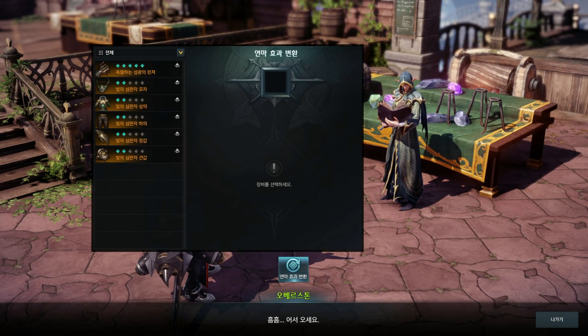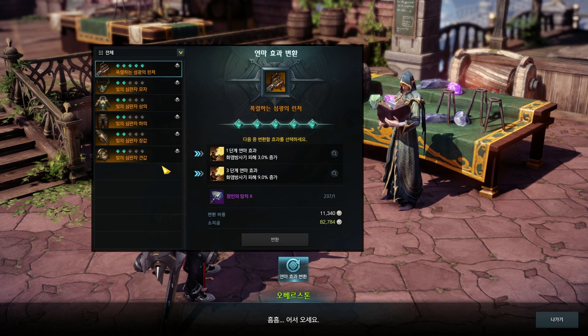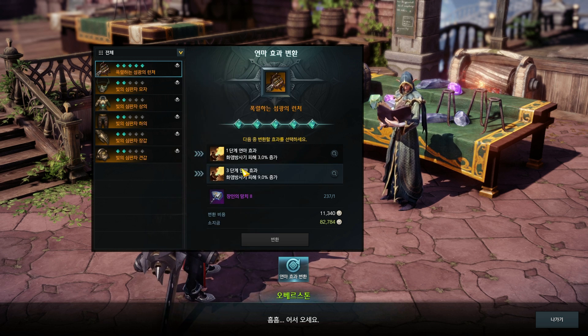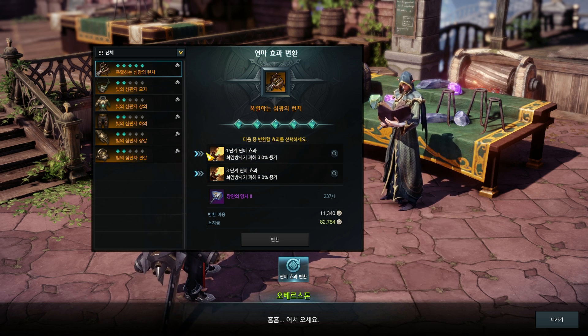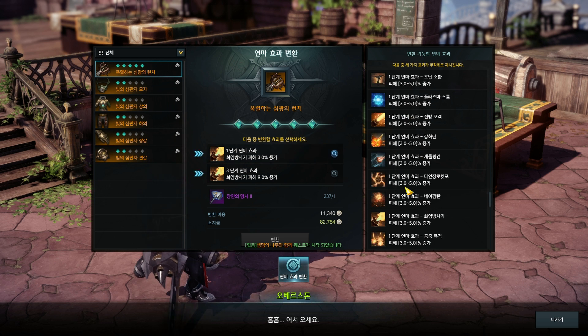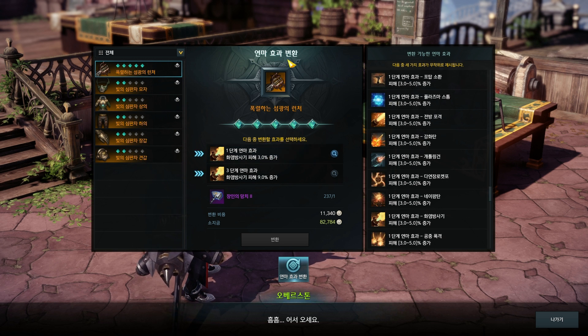The second thing you should min-max is the abilities on your gear. Once you enchant your gear to one star or three star, you unlock ability boosts. The thunder element weapon is already five star, so I can re-roll or choose two ability boosts. Depending on which abilities you use, you should re-roll until you get the right abilities boosted — they can either boost damage or lower cooldown. If you press the magnifying glass, you can see which abilities can be boosted on that gear slot, as it differs per slot.